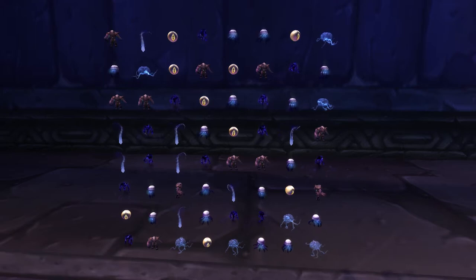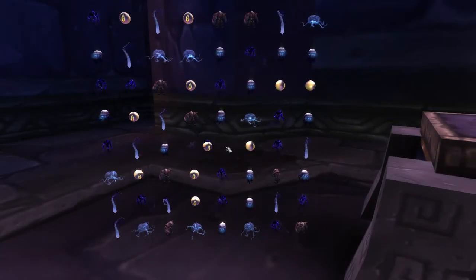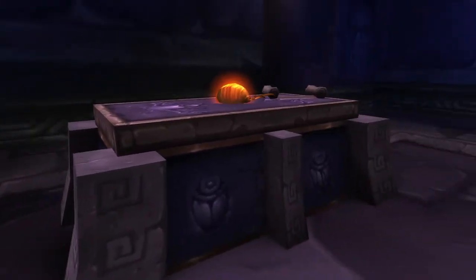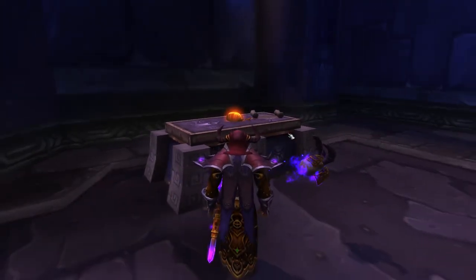Click on two icons that are next to each other to switch them. Once you're done, the next note will appear on the table and it will read: "Deeper Than Deep awaits your seat."